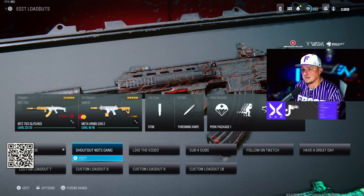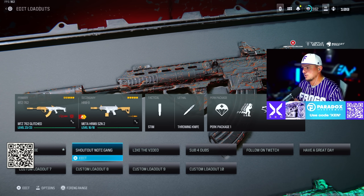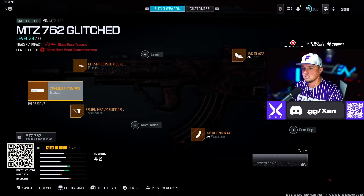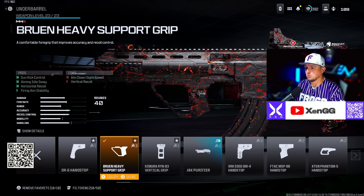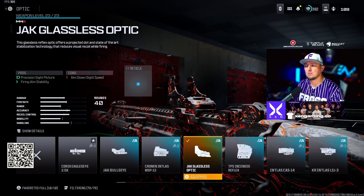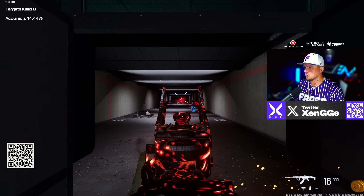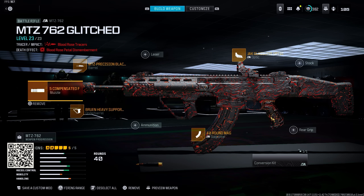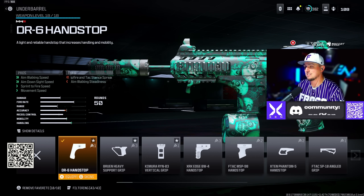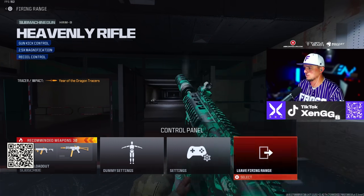This is the best loadout you can be running right now — whether in Warzone ranked or pubs — the MTZ 762 and the HRM9. With this new optic the MTZ 762 does not move at all. MTZ 762 build: Zeman Muzzle, MTZ Precision Blackthorn Barrel, Bruin Heavy Support Grip underbarrel, 30 round mag, and Jack Glassless Optic — absolutely insane damage and so easy to control. For the HRM9: Zeman Muzzle, Thorn 90 Barrel, DR6 Handstop underbarrel, 50 round drum, and Folding Stock — an absolute beam, very consistent.